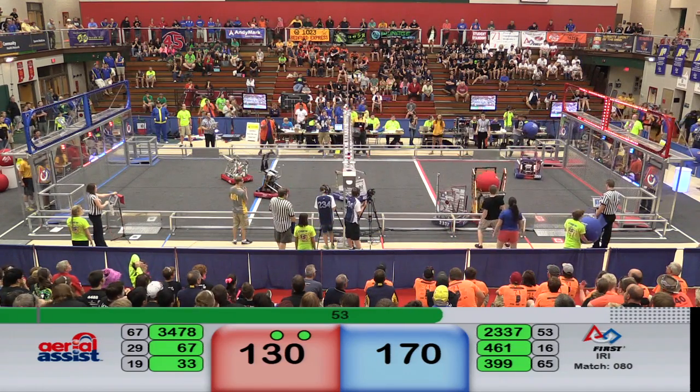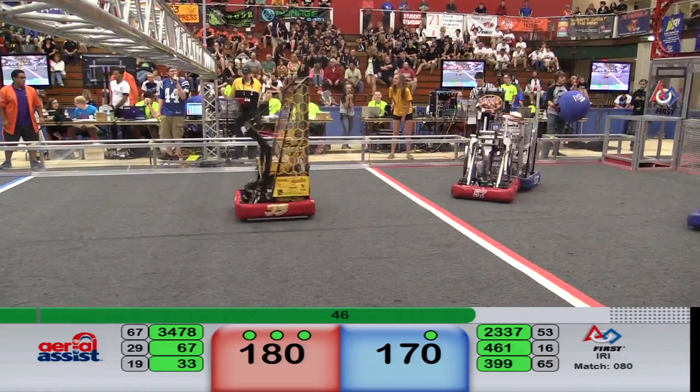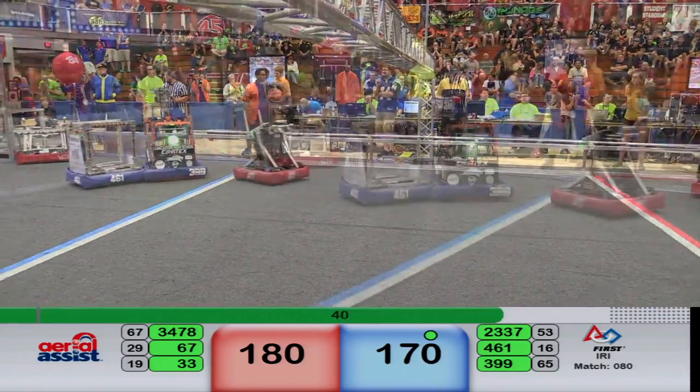67 — successful pass, and they catch it. The Killer Bees catch the ball. That's going to be 10 points in addition to the trust throw. So Red takes the lead now because of that catch — 180 to 170.